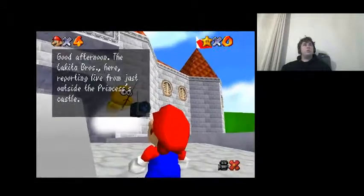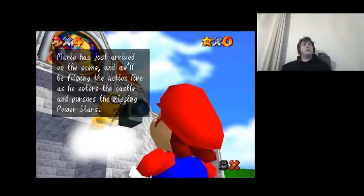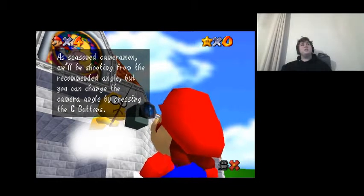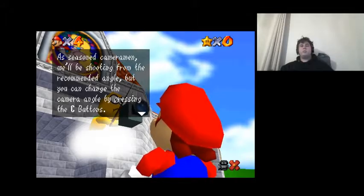Afternoon! The Lakitu Bros here, reporting live from just outside Princess Peach's castle. Mario has just arrived on the scene and will be filming the action live as he enters the castle and pursues the missing power stars. As seasoned cameramen, we'll be shooting from the recommended angle, but you can change the camera angle by pressing C buttons. I'm using a PS3 controller hooked up to my PC, so not the C buttons, but I know what he's saying.